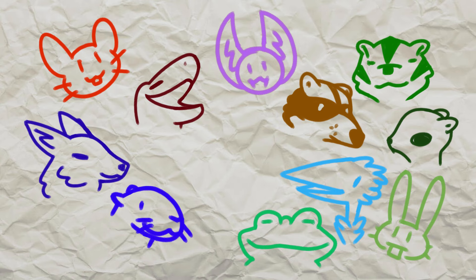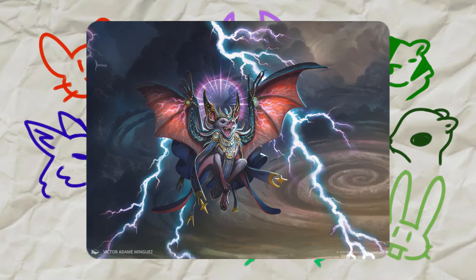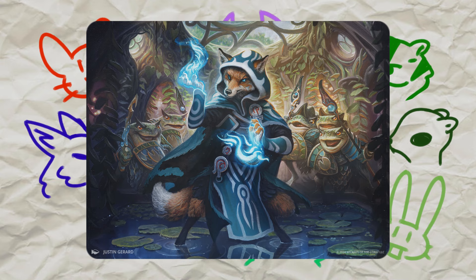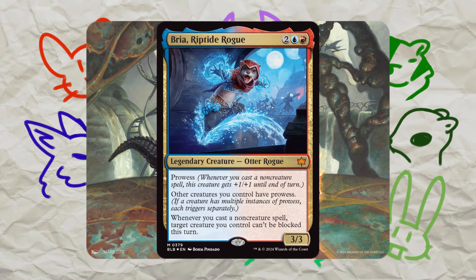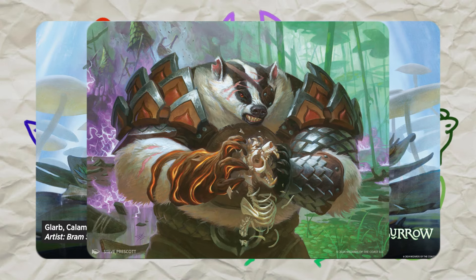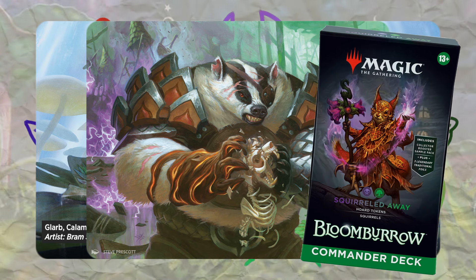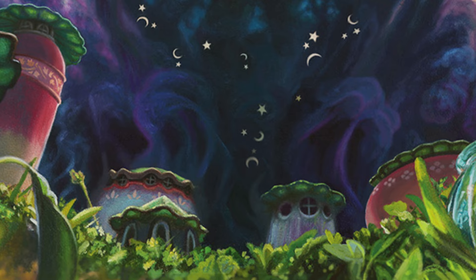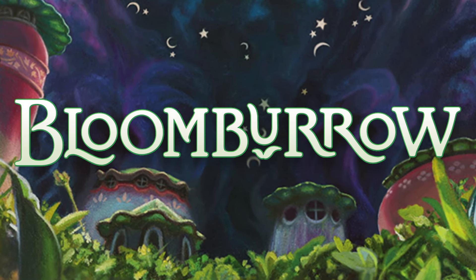With all of that, we have a creature for every two-color pair in Magic: red-white mice, green-white rabbits, black-white bats, blue-black foxes, black-red lizards, green-red raccoons, blue-red otters, blue-green frogs, blue-white birds, and black-green badgers and squirrels. Still don't know what to make of that last one, but that's what we've got for Bloomburrow. I'm very excited and curious to learn more.